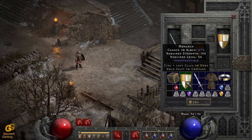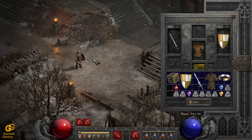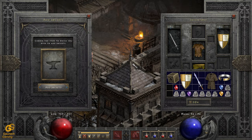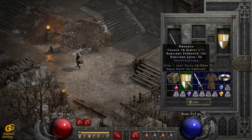For example, if you found something like a Monarch shield and you need it with four open sockets, you can do so with the last quest right here — just add sockets, put it in, and it will always get the maximum amount of possible sockets, which is four for the Monarch shield.